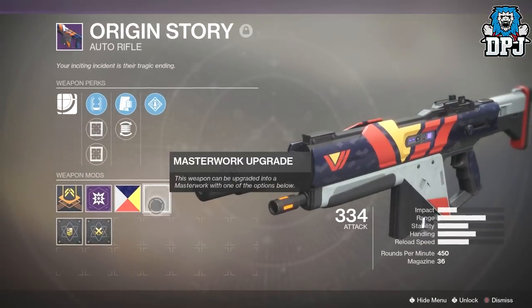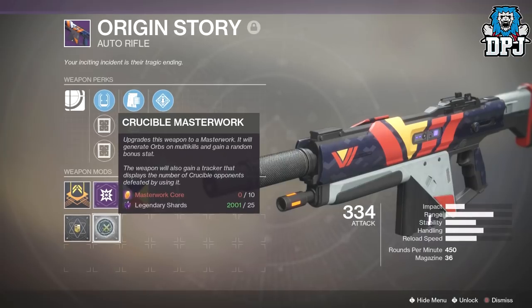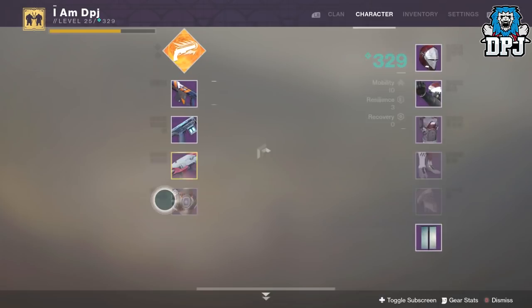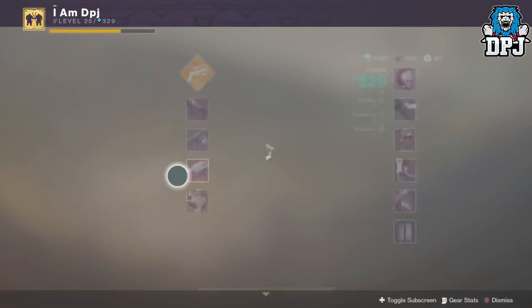You can upgrade any legendary weapon to a masterworks weapon. What you need is 10 masterwork cores and 25 legendary shards to do this, and it's as simple as that.